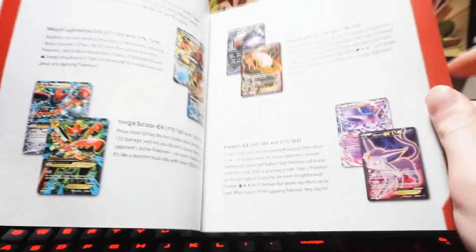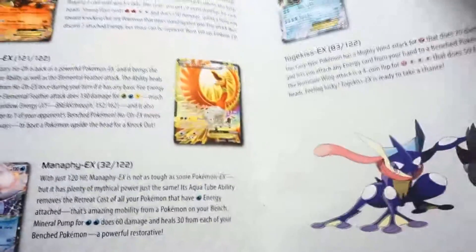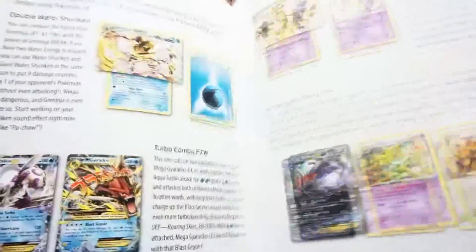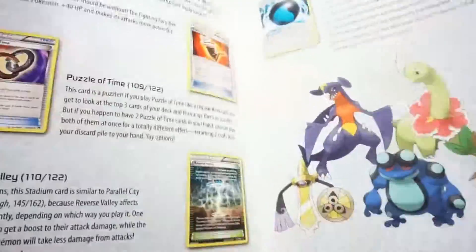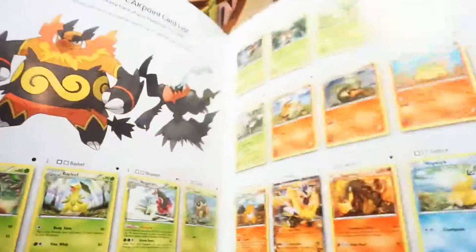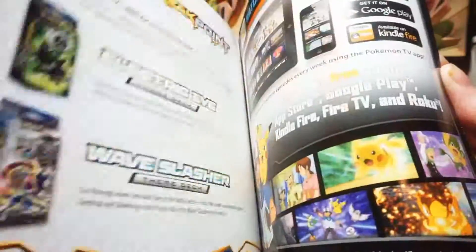Here are some EXs you can get. That looks familiar — I got one of those. I want one of those. You could have one of those. I think they come in shiny. There's Ho-Oh — I want Ho-Oh. There are breaks. I think you can get hyper rares — I don't know when they started doing those, but they're out here. You basically have every single card you can get.